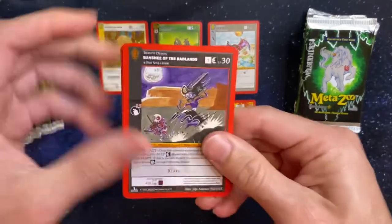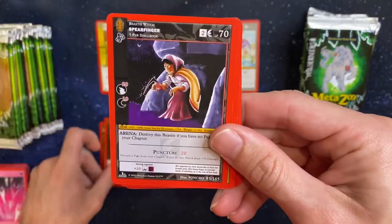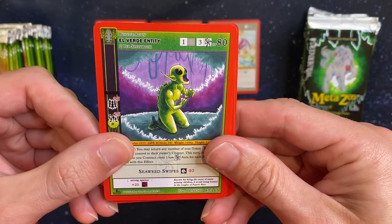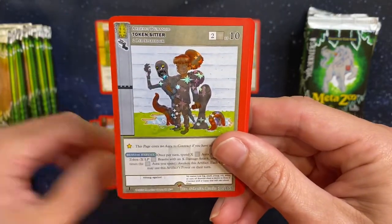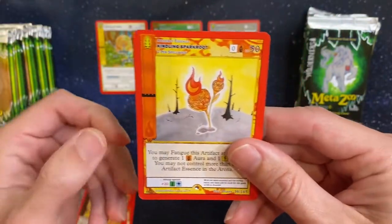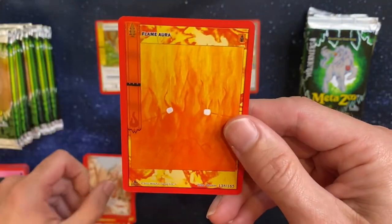Like I said, I've been opening these up just for the simple fact that I like the way the cards look, and that's why I buy MetaZoo. However, I want to start playing this. Survival Instincts. The Great Earthquake. Reverse Hollow Token Sitter. Kindling Spark Root. Nest Token. Ground. Flame Aura.